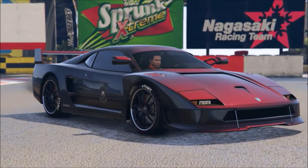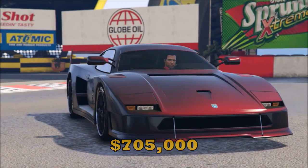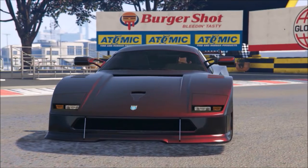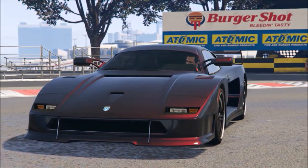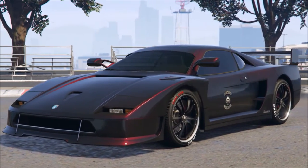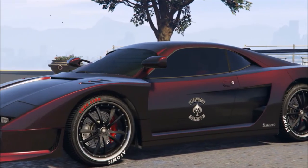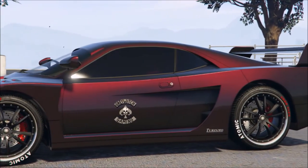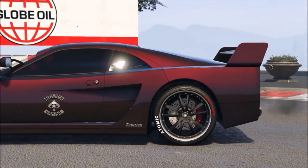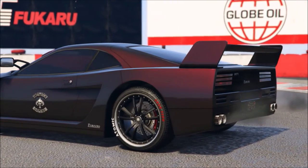Now this one is the Grotti Turismo Classic. It's pretty expensive at $705,000, but this vehicle is based on a 1980s Ferrari F40 and it is awesome — it's one of my top favorite cars of all time. It's kind of a bummer that it's in the sports classics category because it could be a supercar. But with all the other supercars, this one really does rule the sports classics category.